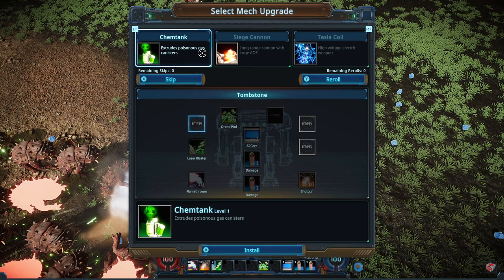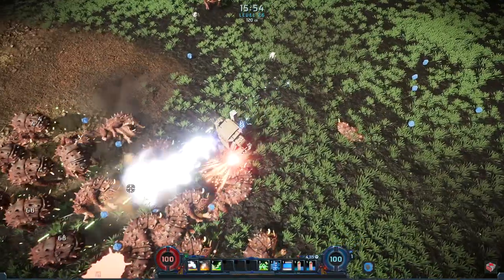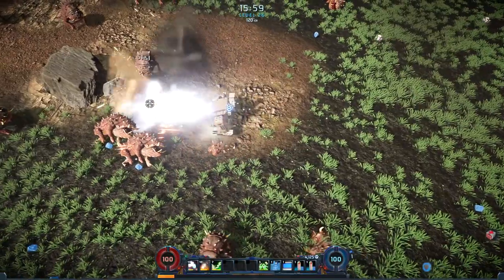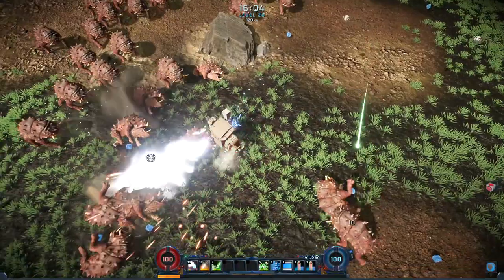It wants me to take a new weapon now. Since we're limited with regards to our facing, all three of these weapons are omnidirectional so I don't think we have to worry about that too much. Siege Cannon gives us AOE randomly all over the place. Chem Tank gives us area of denial and Tesla Coil just gives us straight damage to one enemy. Since we do have a lot of AOE I'll probably go with the Tesla Coil since that gives us focus damage.